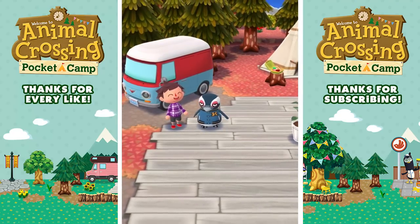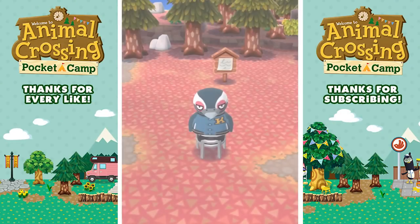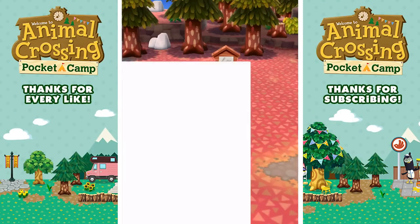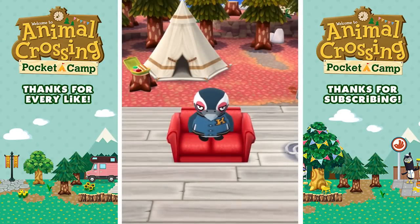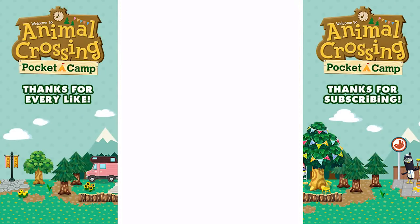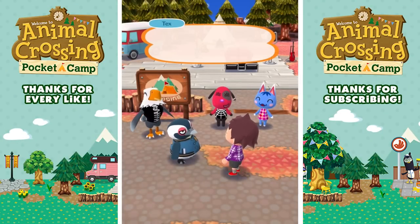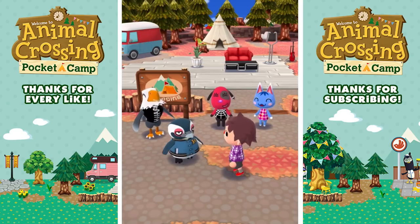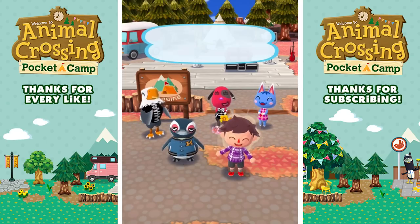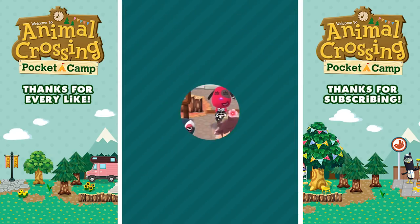Thank you guys so much for your support on the Animal Crossing Pocket Camp series. Tex, you like it? He might - boom! Screenshot - I like screenshots as they help me make thumbnails. Oh, he's in a chair this time, even a better screenshot. And everyone's happy that Tex is here. This place is just what I'd expect from you, Zach Scott - it's completely luxe picante. Now Tex can come visit my campsite anytime. So I'm up to seven guests invited to my campsite - fantastic.